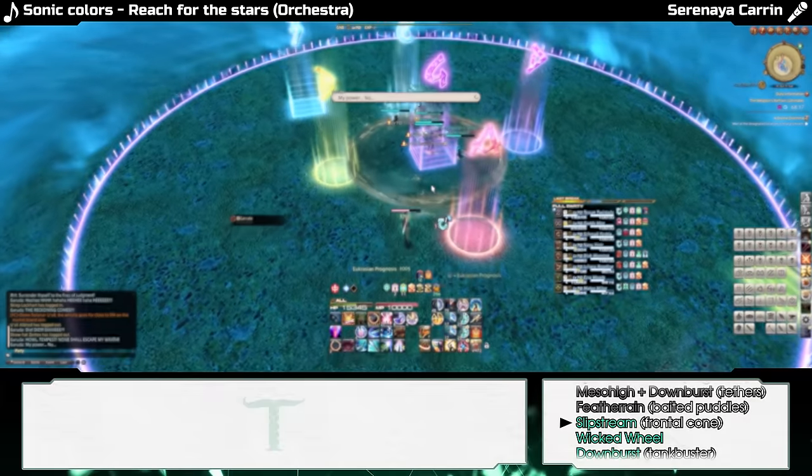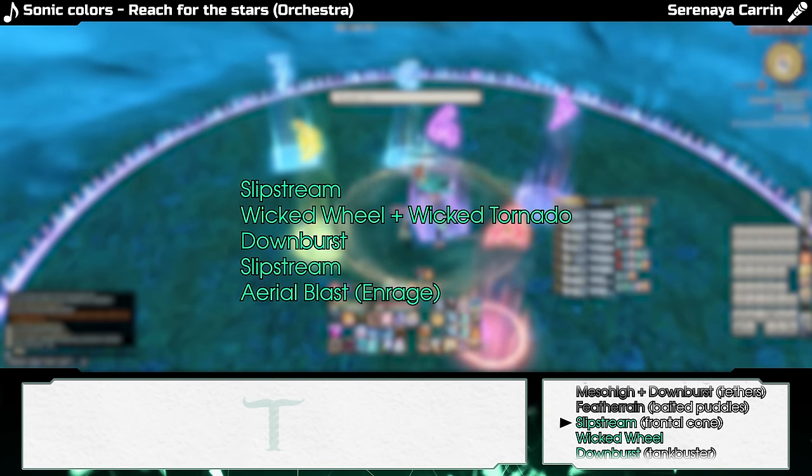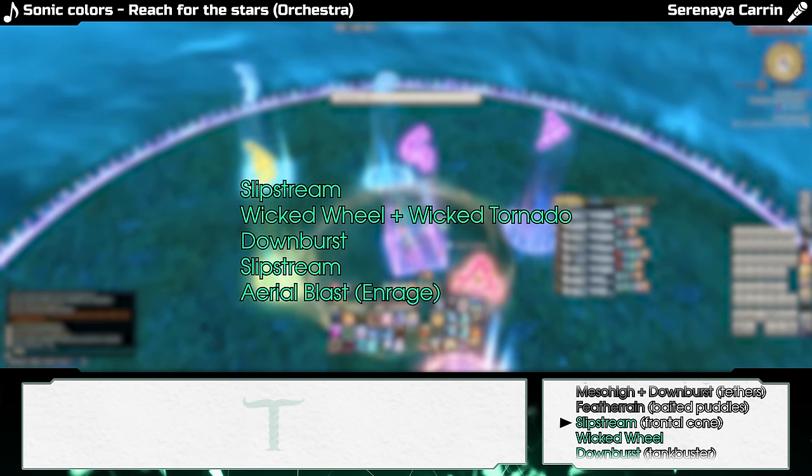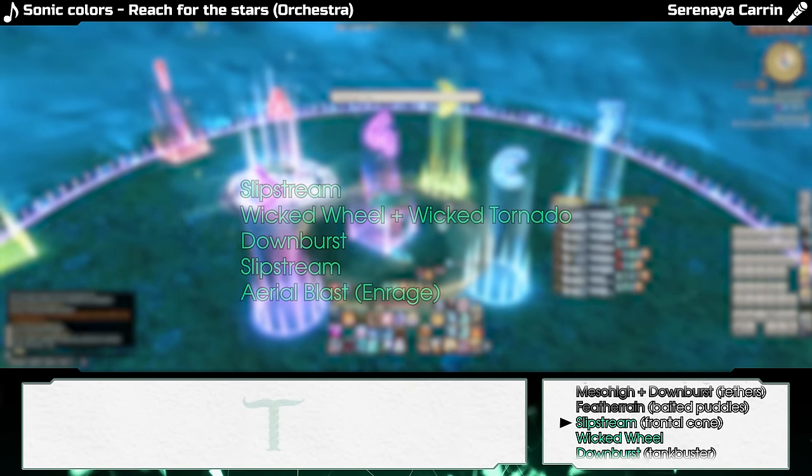If she doesn't die, the mechanics you have left are a Slipstream, a Wicked Wheel followed by Wicked Tornado which is an out-then-in mechanic, a Downburst, another Slipstream, and finally Enrage.